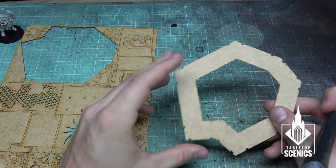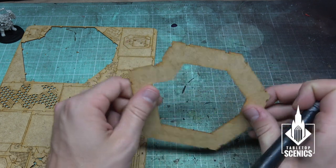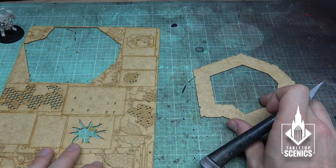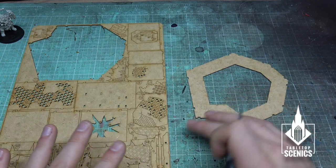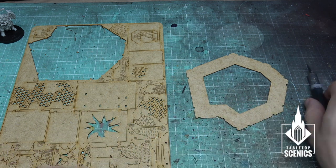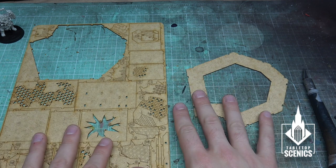So that's the basis for step number one — go ahead and cut out pieces one to five on frame A, get them all laid out, and I can talk about basic assembly and then we can start rolling through these steps.